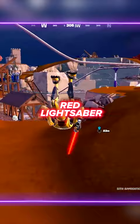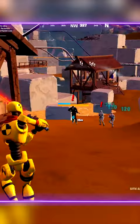Darth Maul will give you a red lightsaber and teach you force throw, which chucks rocks at your opponent for a whopping 120 damage. It can also pick up larger items near you for more damage.